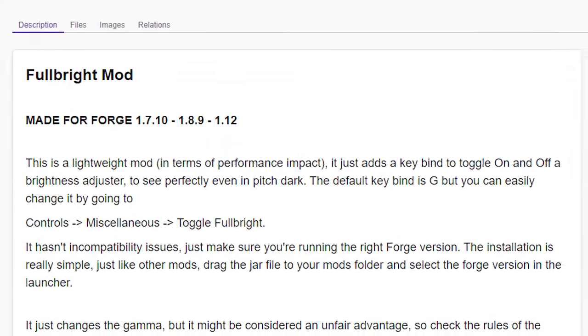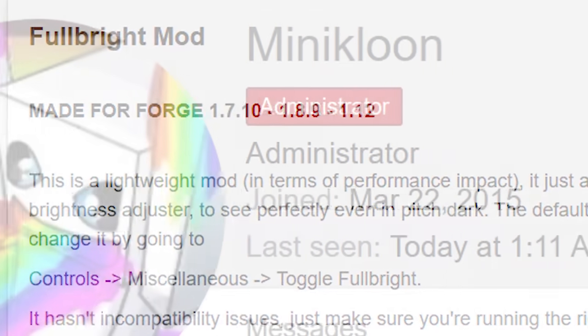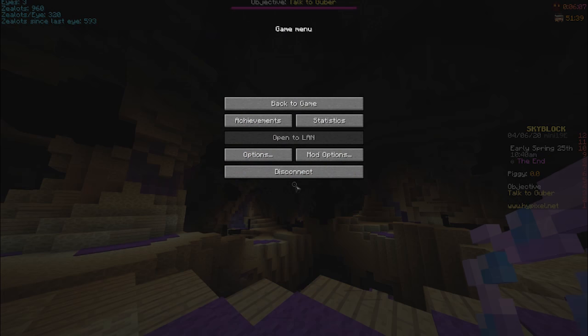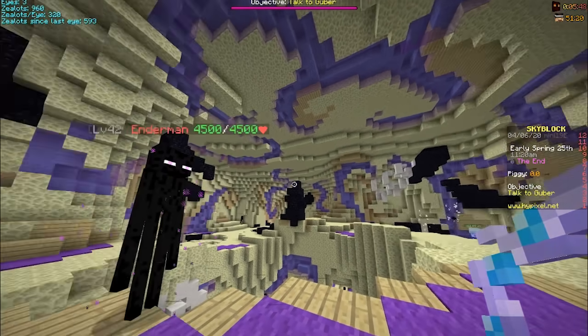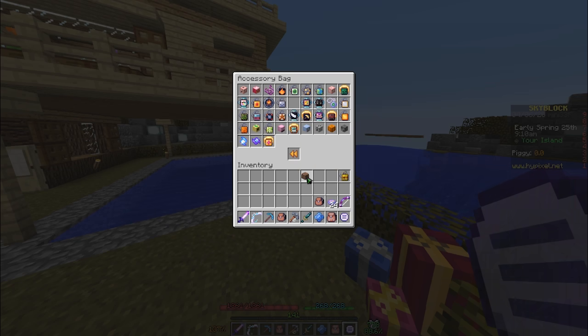Fullbright is a feature in most hacked clients that you absolutely should not use on Hypixel if you value both of your kidneys. But Fullbright is also its own mod. Using a single button to toggle it, all lighting is immediately set to 15 and you can actually see. You no longer need the night vision talisman to take up one of your potion slots in order to see.